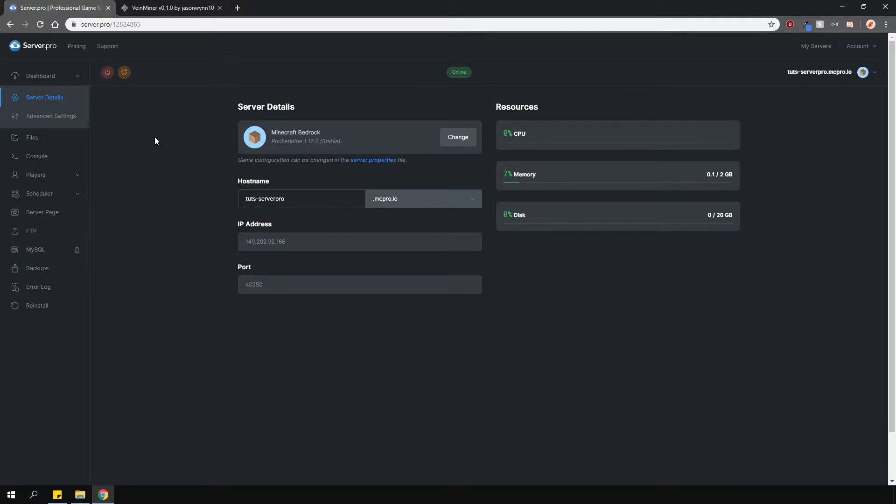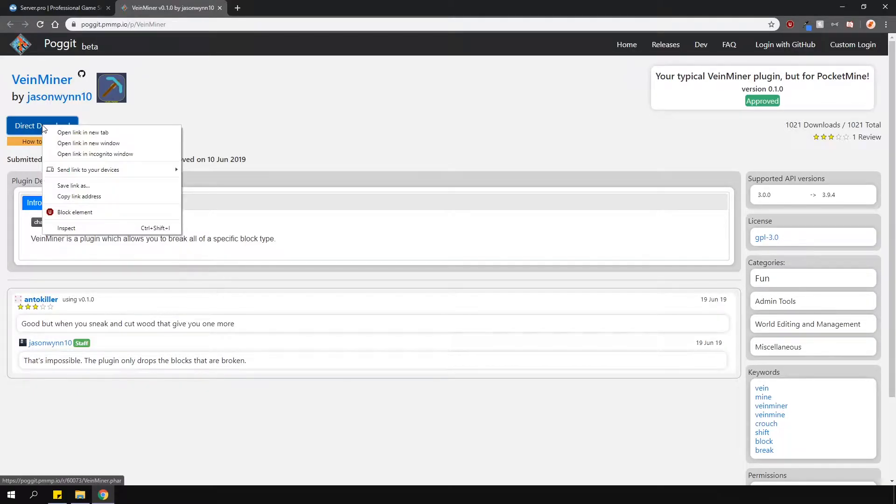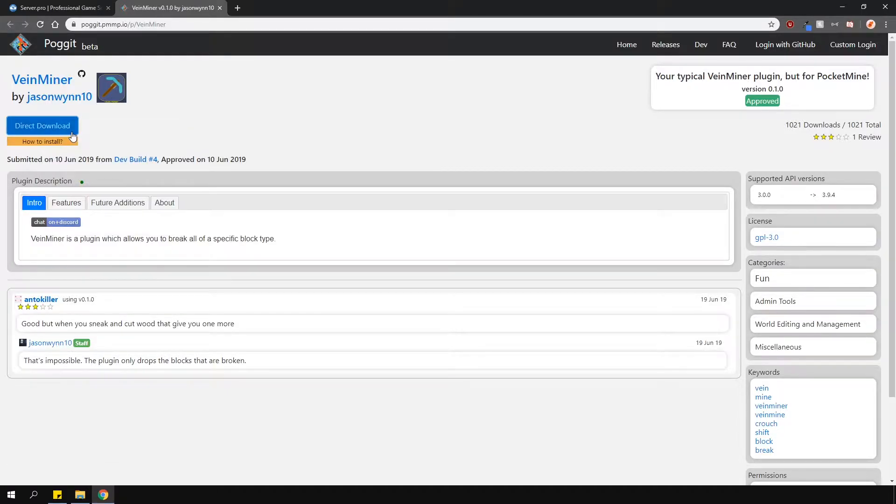Remember this is a plugin for the Bedrock version, however please ensure that you're running the PocketMine server type. Head over to the link in the description which will open up this page here — this is where you'll download the plugin from. Then right click the direct download button and select copy link address. Because this is a direct download you can download it straight to your ServerPro panel.